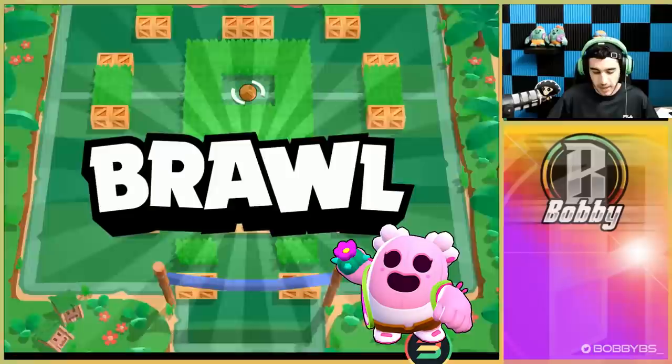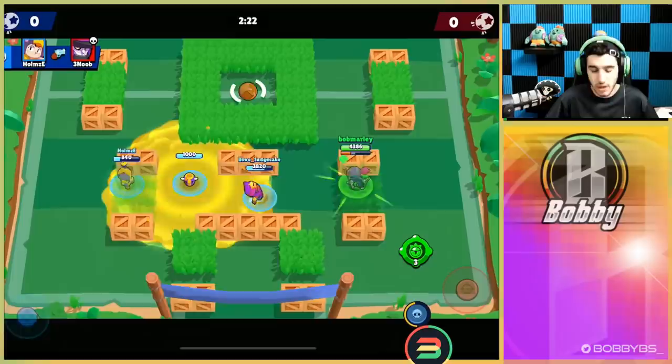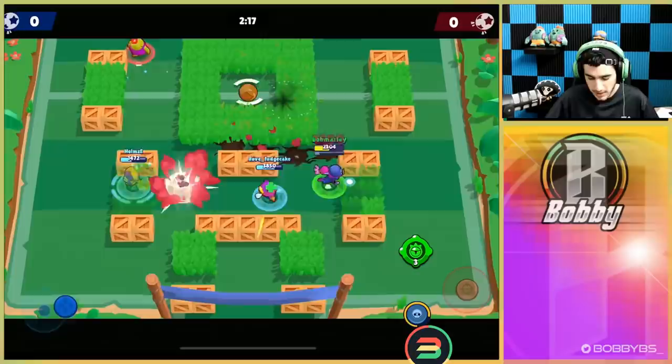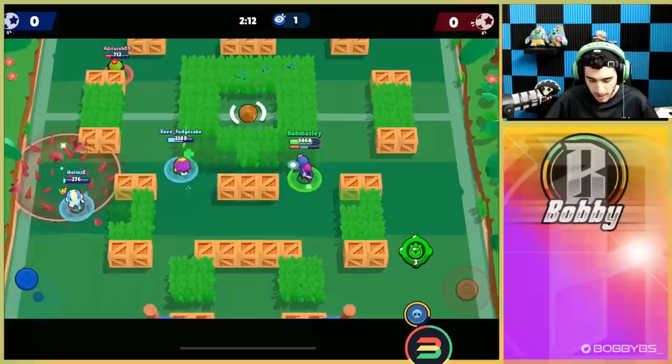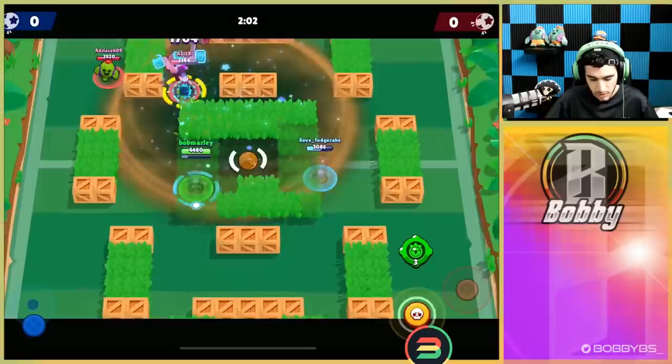Here we go into our first game, going up against Spike, Mortis, and Frank. Off the start you want to try and get your super — we're already about halfway there, which is pretty good. The only downfall of Tara is that it takes a while to get super. You want to save your gadget for good times. Frank is somewhere around here so we definitely don't want to pop that gadget just yet — only when you have literally no clue where they are.